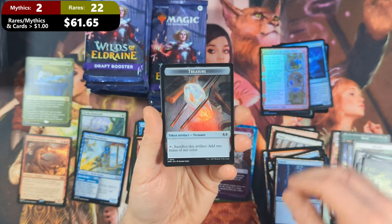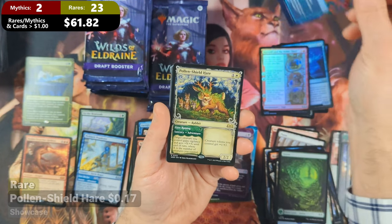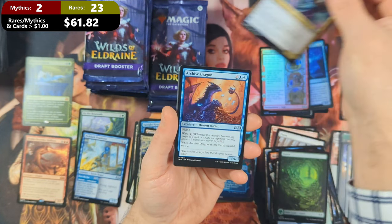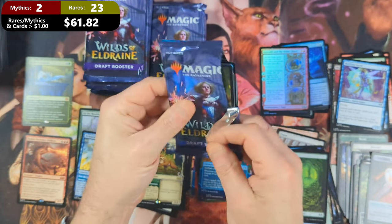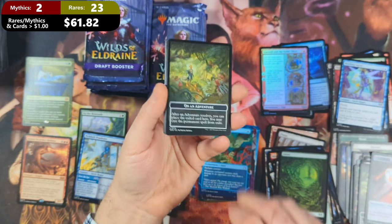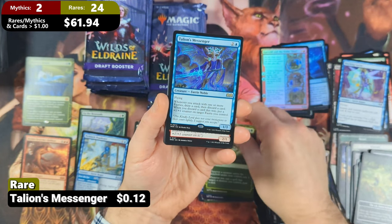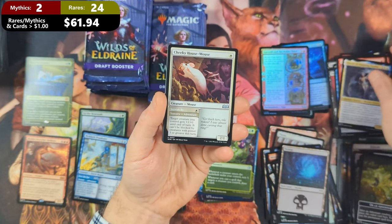Pack eighteen: this one's going to start off with a Treasure Token. Then we're going to see a Full Art Forest with a Curiosity and a Pollen Sheared Hair coming in with the Showcase Treatment, a Twisted Fielty, O'Briah Dreaming Duelist, and an Archive Dragon. Not the best pack for the middle of the box — I think we're probably right at the halfway point. Pack nineteen: we've got ourselves another Adventure with a Swamp. And behind that, we're going to see a Season of Growth, followed by Italian's Messenger, Embryth Veteran, Shari of Numbing Depths, and a Cheeky House Mouse.